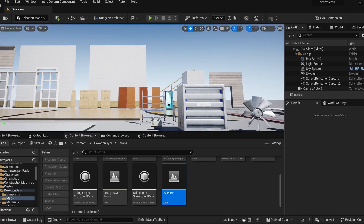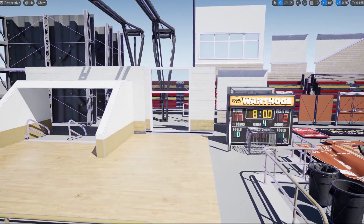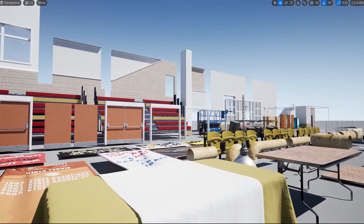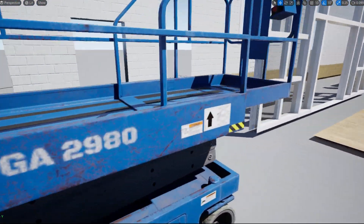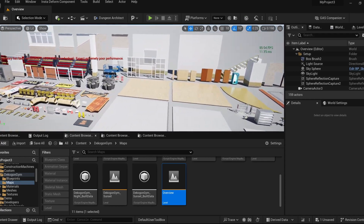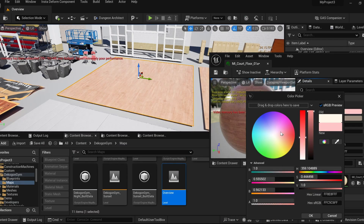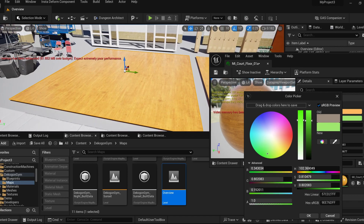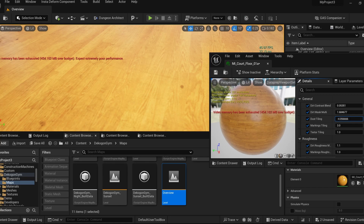In the overview you can see all the individual pieces that make up the scene. The collisions are very good — Decagon's quality is top tier in my opinion. Their UVs are very well optimized and packed. There are also material customization options; you can make the dust effect more or less visible with material parameters.